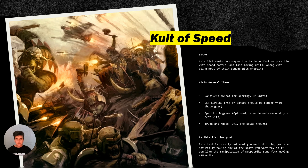You may see no planes in here, none of the interesting units — because Cult of Speed is not what you want it to be. It is not a thematic list where you just take whatever you want. It is Warbikers, Defcopters, Truck and Knobs — that's how it works. And one or two buggies if you want. Otherwise it's just not working. I know it's sad, but it just doesn't work otherwise.